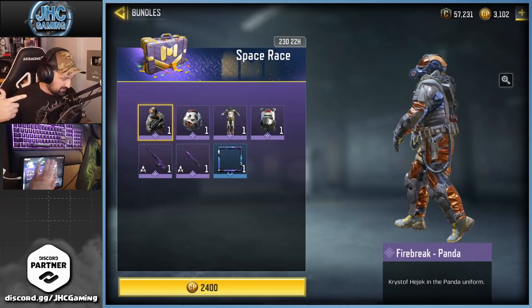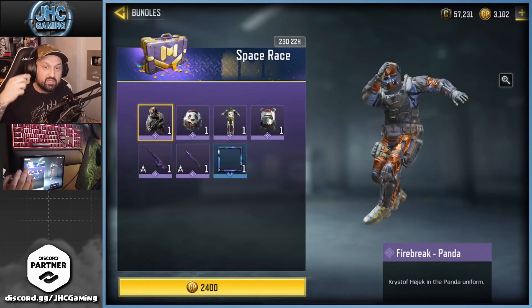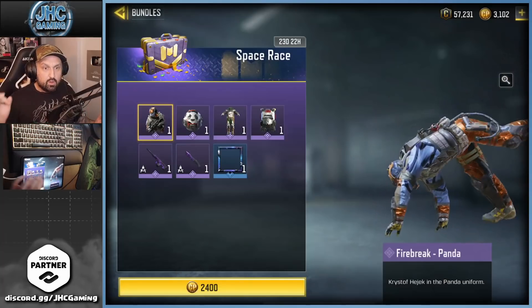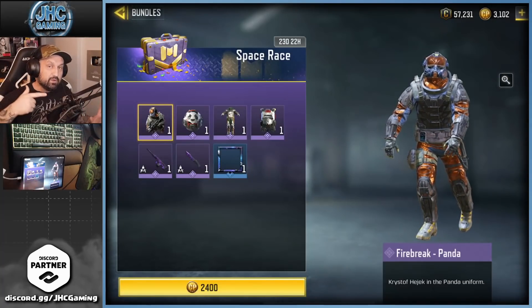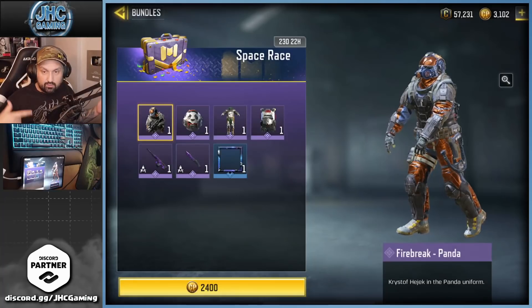I don't know about the weird pose — he's just hanging like that. When you go and check the soldier, whether it's in the bundle or in your inventory, he does some breakdancing moves. It is not an emote, you cannot do it in the game. Same for the other Firebreak skin, the rabbit one — some other skins have that too.